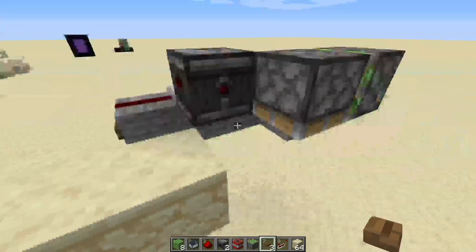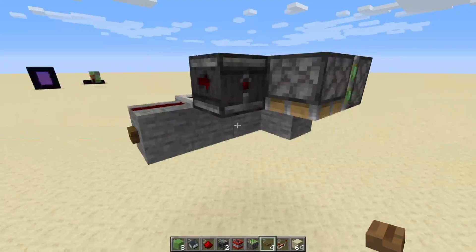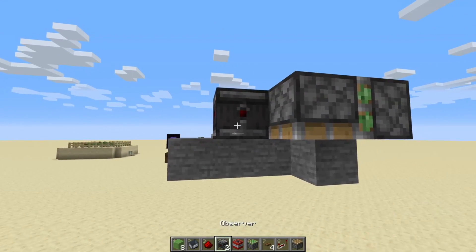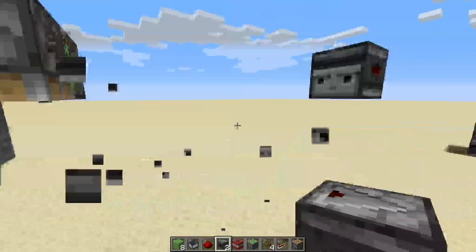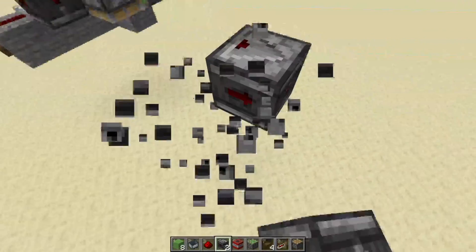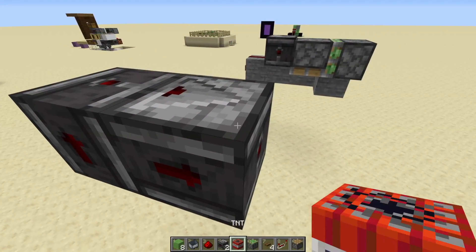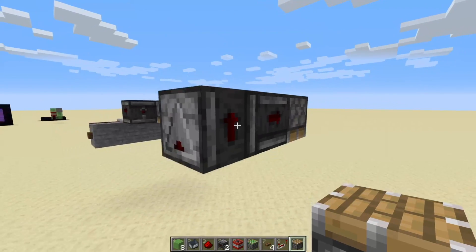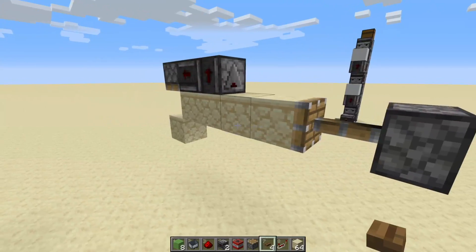That being said, if this is a block stream - and I'm not saying it is because I have no idea what the application is, the original poster didn't mention anything about it - you don't actually need this at all. You could have an observer facing like this, one facing into that observer, and then your piston right like that. This setup right here is going to be more than sufficient - you just need to move a block down.